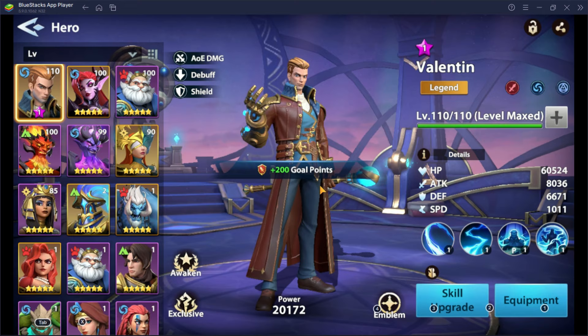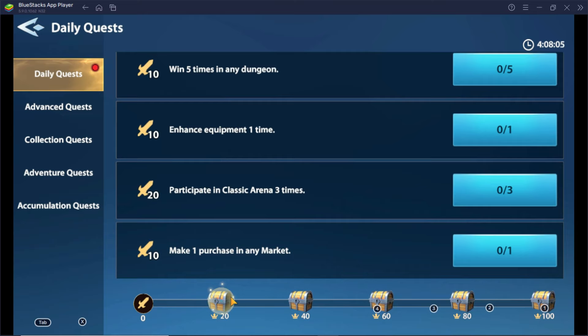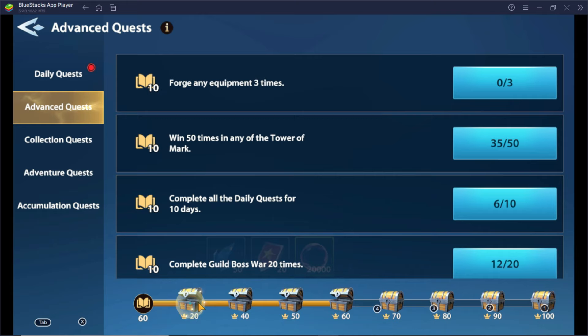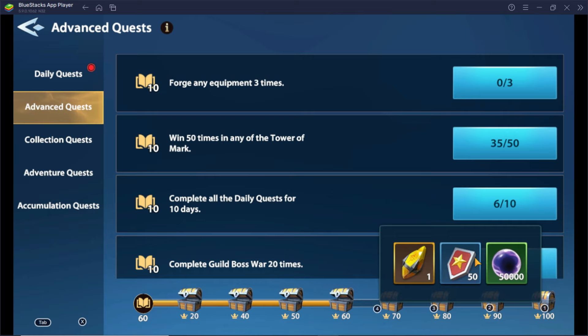Number 3: Do your daily quests and advanced quests. The game actually provides a lot of resources just by clearing all of the quests — Stamina, arena tickets, rune shards — almost everything that will help you progress dramatically will always start from clearing your quests. Advanced quests, on the other hand, provide awesome rewards such as supreme runes and epic eggs. These are big resources and you'd want to grab these rewards all day.